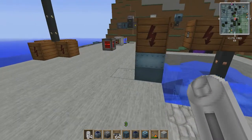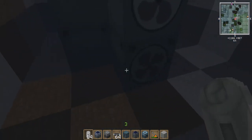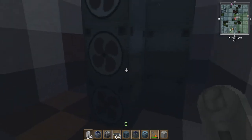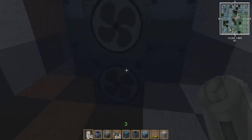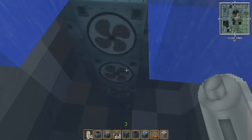These right here are water mills. Water mills actually produce a pretty small amount of energy by themselves. A single water mill will generate about 1 EU per tick, and if you remember from the last episode, a tick — if your server is running properly — is about a twentieth of a second. So they'll generate about 20 EU per second each.